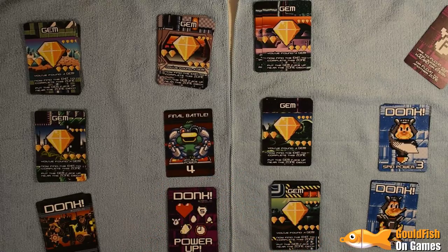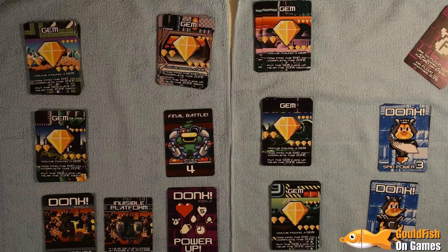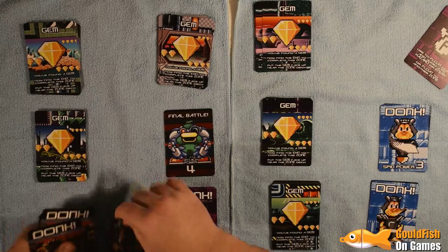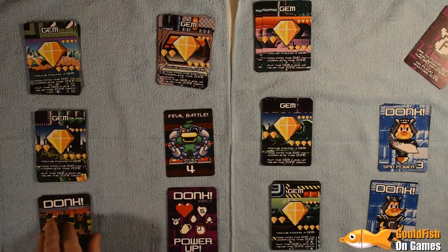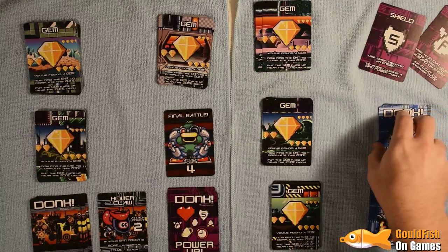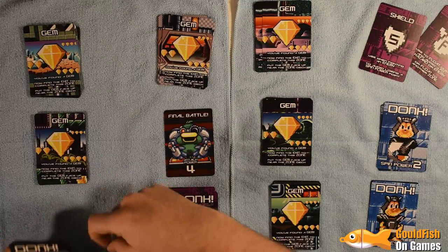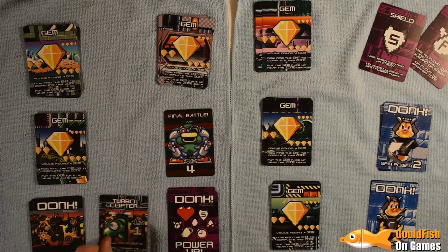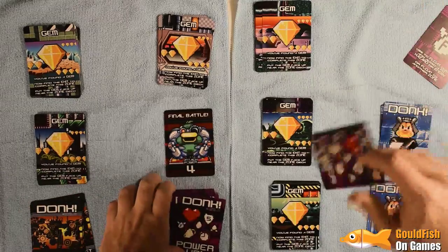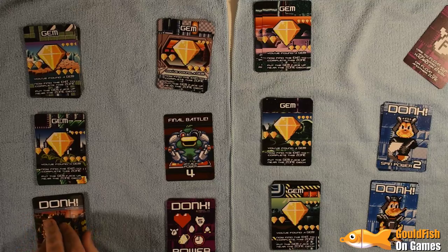We might actually end up losing depending on how this turns out. Invisible Platform — we can bypass the next card if we want to, which is a baddie, so yes. Hoverclaw — three vs attack power two, we defeat it, get a shield, attack power goes down to two. Switch — doesn't make any difference at this point. Turbo Copter — I'm going to use the shield, we defeat it and don't lose. A power-up gives an extra life, which is no use since we've got full lives. And we've hit the exit.